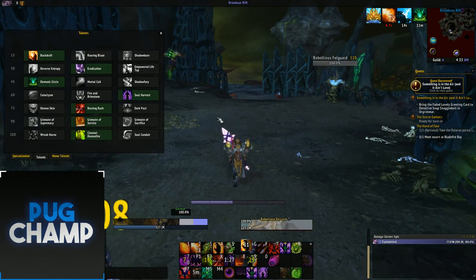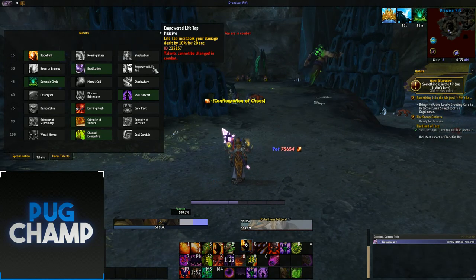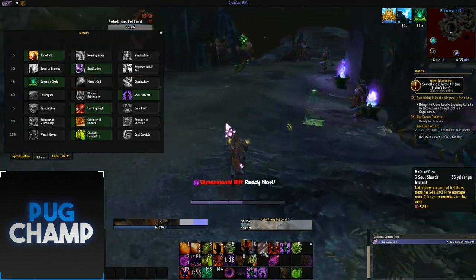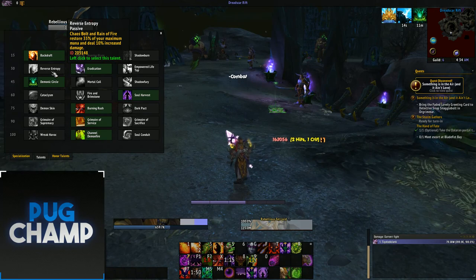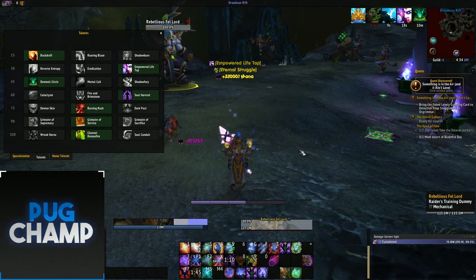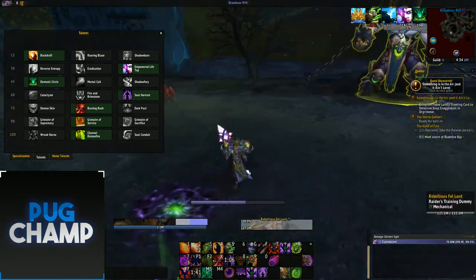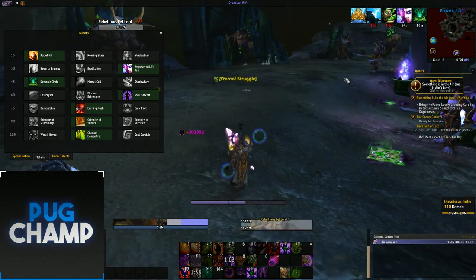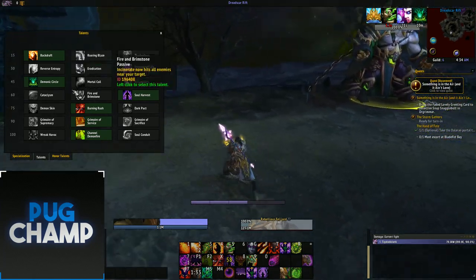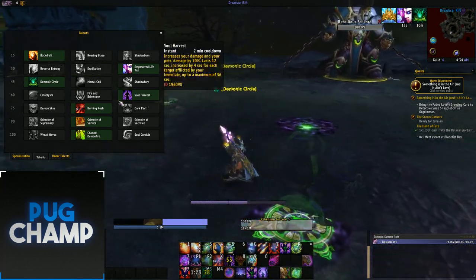Now for AOE. You want to take Backdraft again, and instead of Eradication you want Empowered Life Tap. You're going to have pretty low mana all the time in AOE, and you'll never be using soul shards on Chaos Bolt. Use Empowered Life Tap so you can Life Tap, get loads of mana back, and have your damage increased. Just make sure that buff is up all the time — don't just spam Life Tap, just keep the buff active. The next choice is again down to you — Demonic Circle for that teleport.